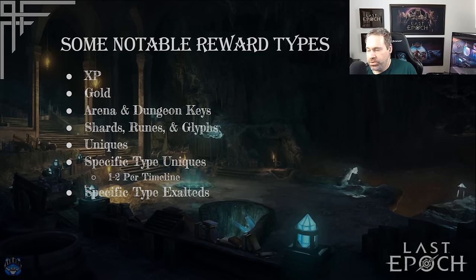The reward types from echoes include XP, gold, arena and dungeon keys, shards, runes, and glyphs as crafting materials, uniques, and specific-type uniques. Every timeline has one to two specific-type unique drop focuses — for example, there's a timeline specifically for boots uniques and one for helmet uniques. So if you're looking for Herald of the Scurry, the helmet that turns your wolves into squirrels, you'd go to the timeline with helmet unique echo rewards to target farm it. There are also echo rewards for specific-type exalted, especially at higher corruption — a good way to get a lot of exalted.